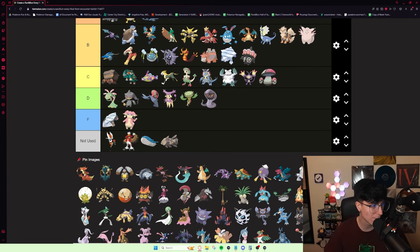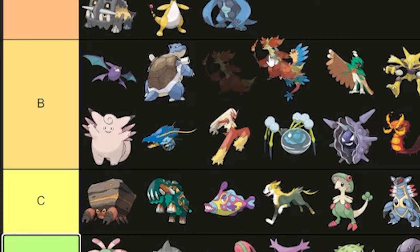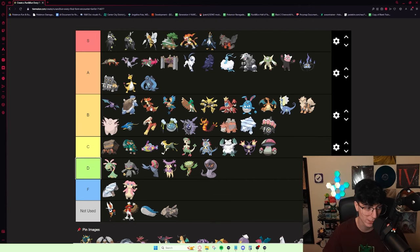Delphox, on the other hand, I think is pretty good — just a pretty solid mon. It's not great on the physical side of things, but it's decently well min-maxed with pretty solid speed and special attack. I quite like Delphox. I used it once and I thought it was really, really solid when I used it.